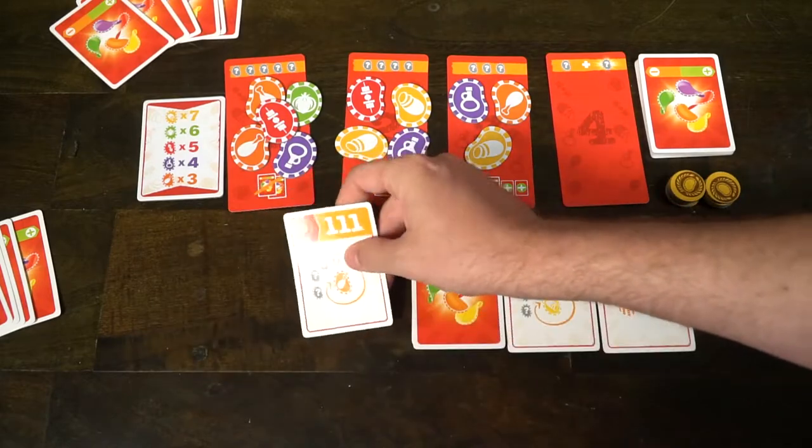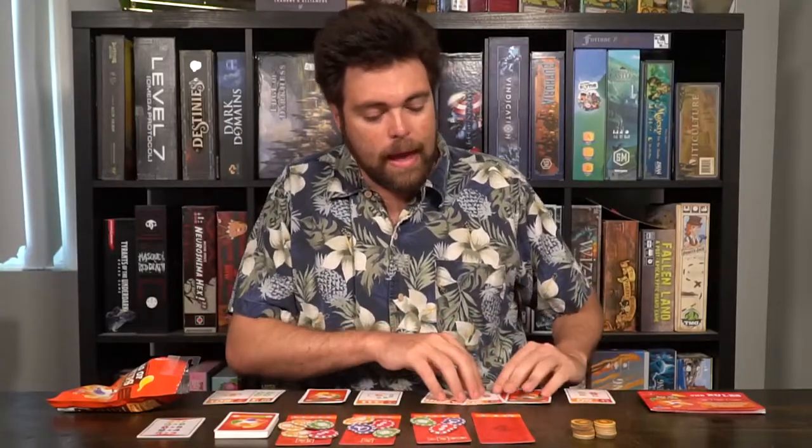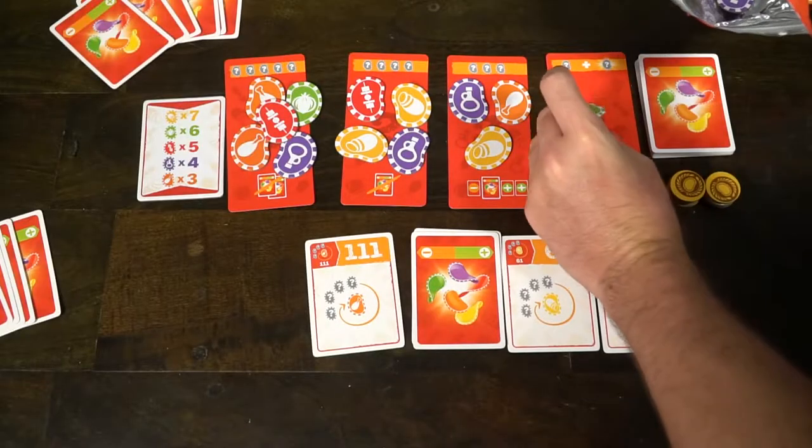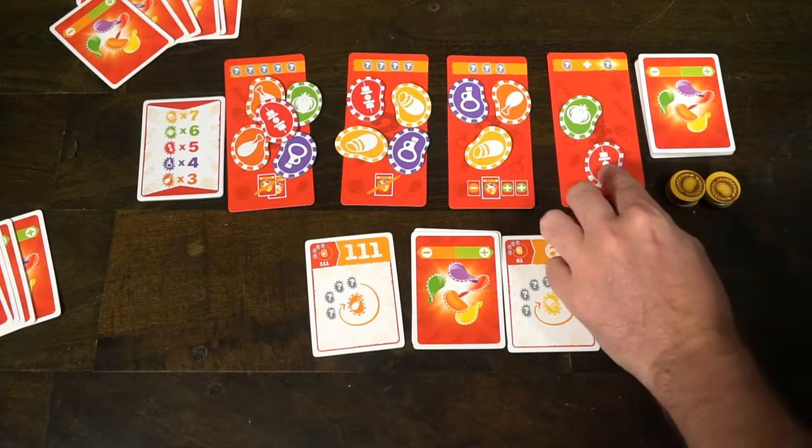The last phase involves you flipping over your objectives and drawing two chips out of the bag, one at a time. After that, the phases are over, the round is over, and you'll see if you scored enough points.